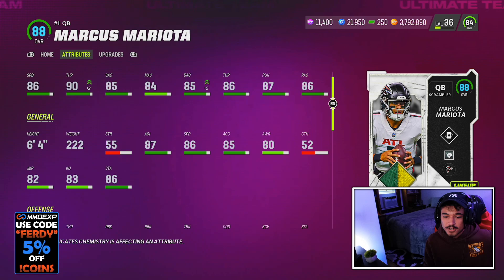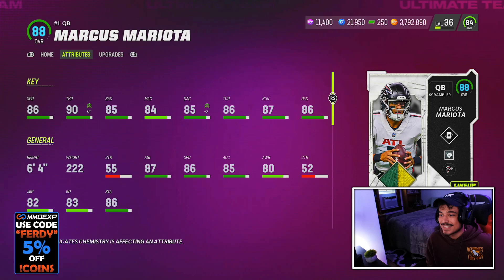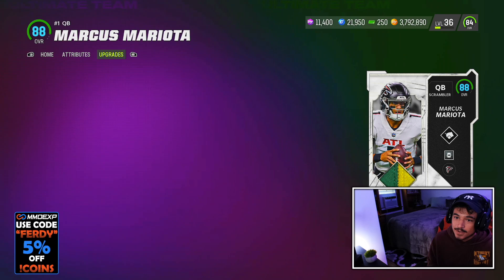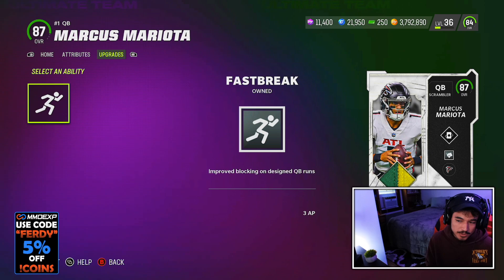At the quarterback position right now, it's hard to find better than this. Gen 3 release, the same release as Jalen Hurts but with better speed and good accuracy stats. For abilities, Jalen Hurts does have better ability buckets because in this third slot you can only put the pre-baked ability. Thankfully you can take it off, which is definitely a W. I don't run any QB design runs, so I'm not going to try this — but if you do run QB design runs, Mariota should be a monster.